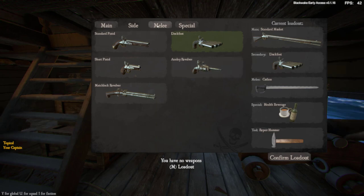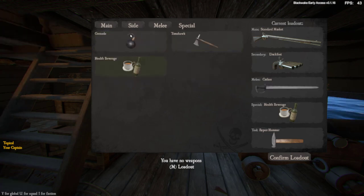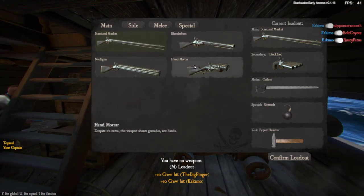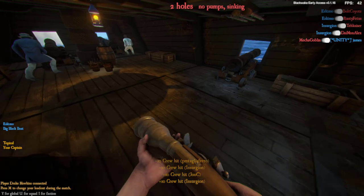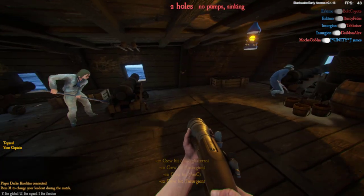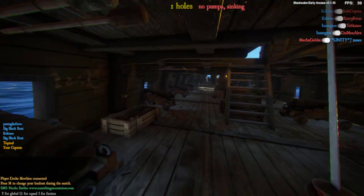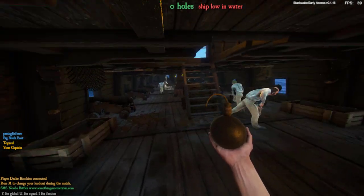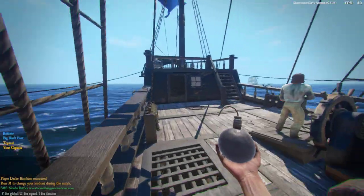We're going to choose the duck foot for the sidearm. For melee you can choose either rapier, cutlass, dagger, or broken bottle — we'll go with the cutlass. Your special slot is an important one: health beverages let you heal, grenades let you throw them, or you can pull up the tomahawk for one-on-one kills. Your main weapon is just a gun choice, and the hand mortar lobs grenades at enemies. Keys 1 through 4 select your weapons: 1 is main, 2 is pistol, 3 is sword, 4 is grenades or healing or tomahawk. Five is your repair tool.